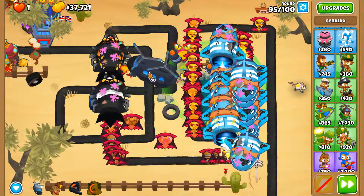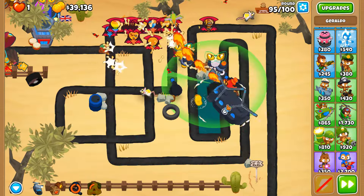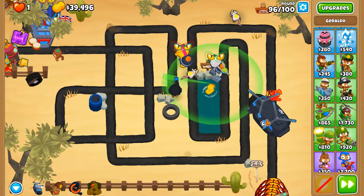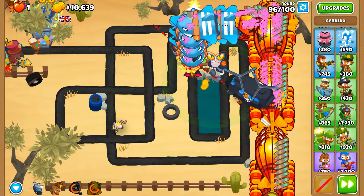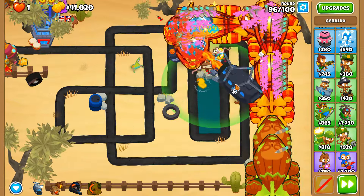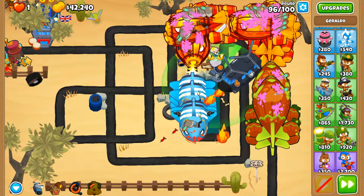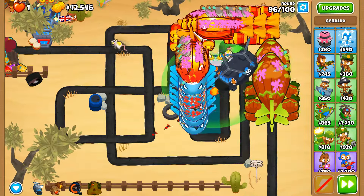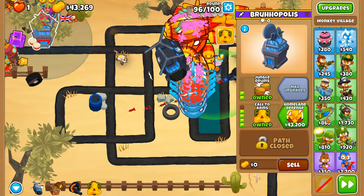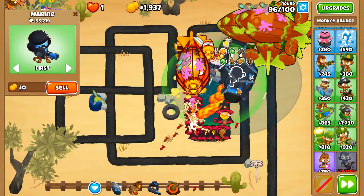Since the marine was placed further back of the map it does delay our means of being able to pop these balloons, but nonetheless we are still good. We're gonna get ourselves homeland defense by the end of this round or even before then. One hundred percent pierce, one hundred percent additional attack speed.